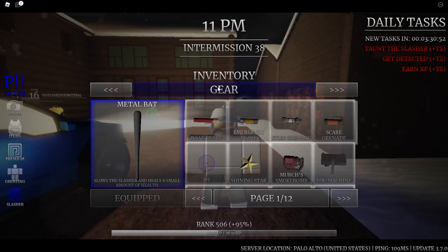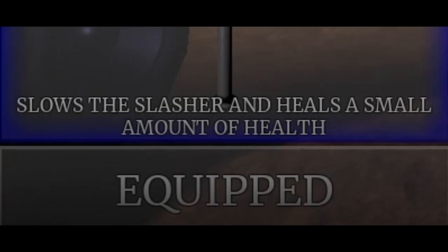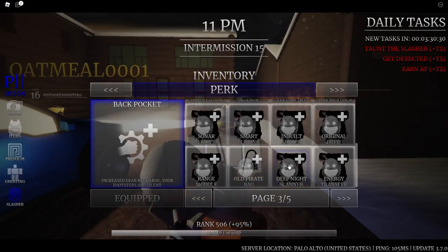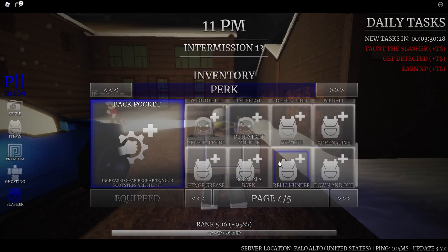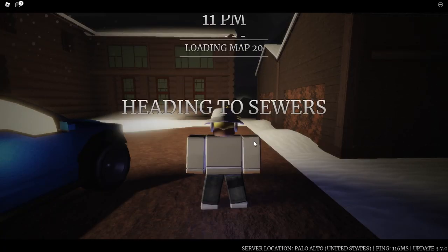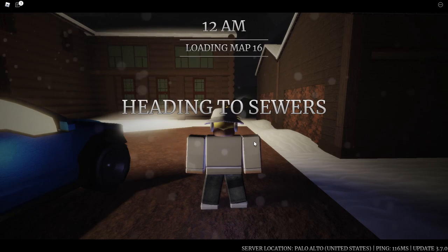What perk would work best for this metal bat? It slows the slasher and heals a small amount of health. I don't want to use adrenaline because this gear is all about sticking with the slasher. Maybe we can go with back pocket. We'll go with back pocket for now because I already know we're gonna be in intermission. I don't want to go with adrenaline — we're gonna stick with back pocket. I like back pocket because it silences our footsteps.